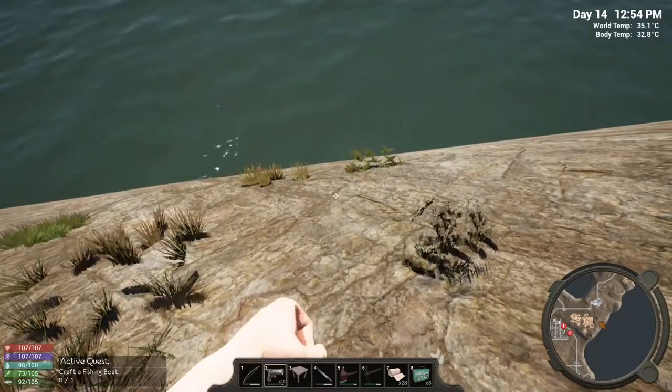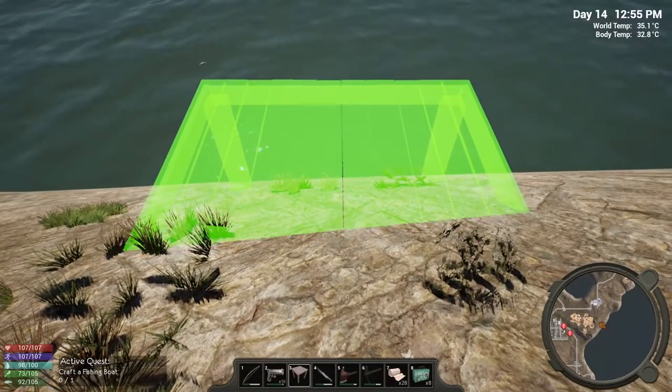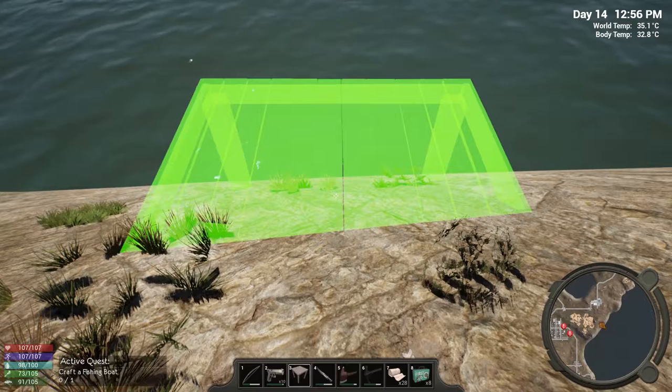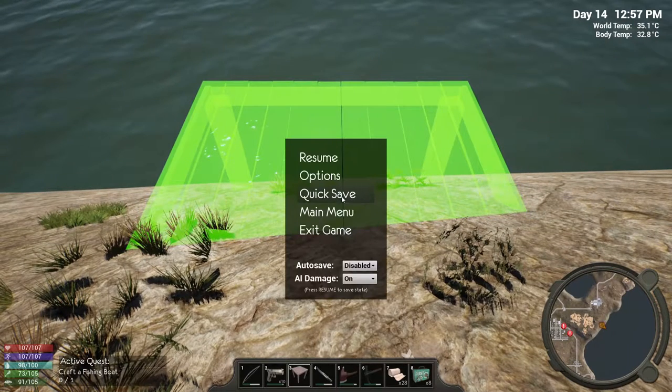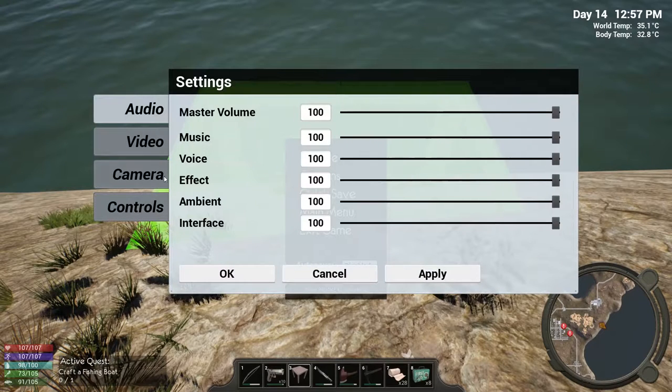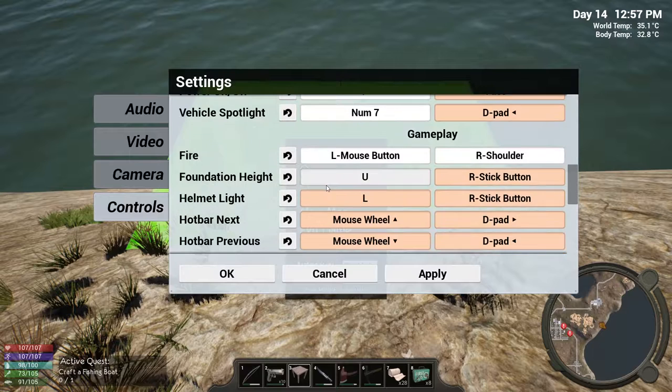Why is it acting all weird? Is there something to raise it up or lower it down? Let me check options — controls, camera, vehicle controls, gameplay — foundation height: U. Okay, that works.